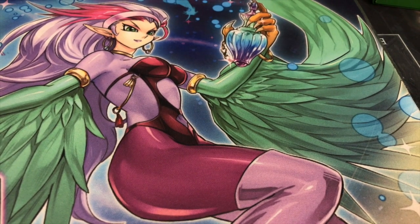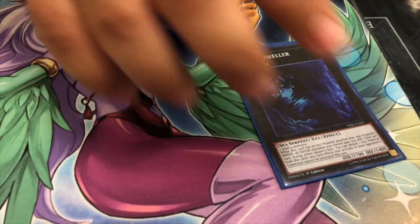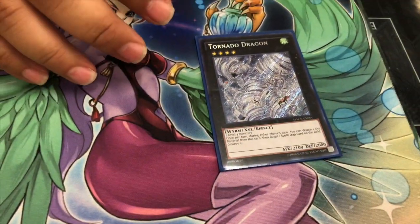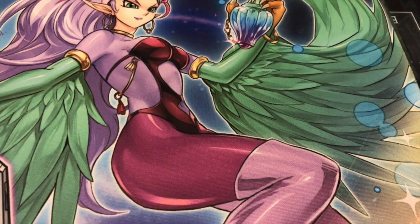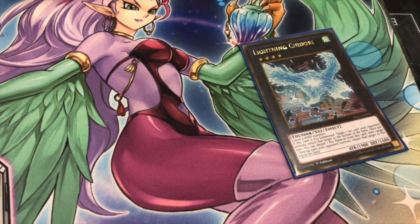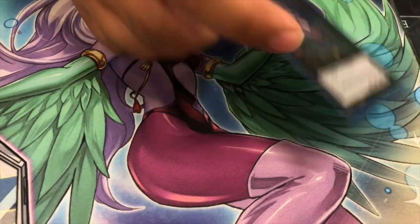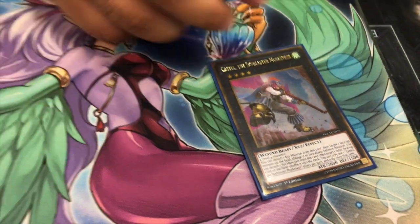For your Rank 4 Xyz: one Abyss Dweller for Graveyard-heavy decks. One Tornado Dragon because floodgates are a thing. Since you're running a wind deck, one Lightning Chidori — gets rid of backrow and problematic monsters. And then your final card is Castel, which is like Chidori but instead shuffles something back into the deck. That's it for Ritual Beast.